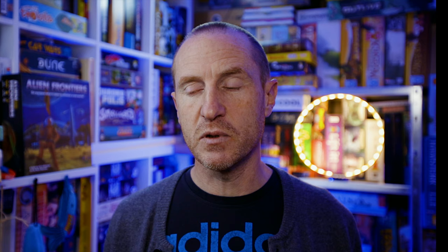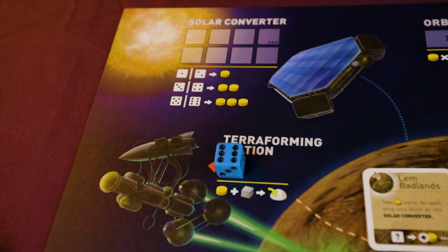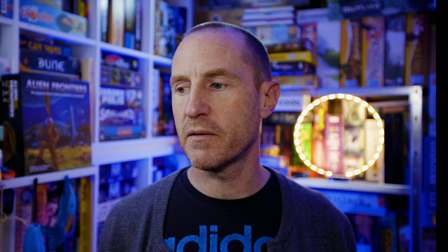The shipyard is where you get extra dice. You have three ships in supply ready to go; place two dice of the same number. The fourth die costs one fuel and one ore, the fifth costs two of each, and the sixth costs three of each. The solar converter is an easy way to get fuel - place a die, consult the chart, and get that many fuel. The terraforming station requires a value-six die plus one fuel and one ore to place a colony on the board, but the six die is removed from the game - though you can get it back from the shipyard later.